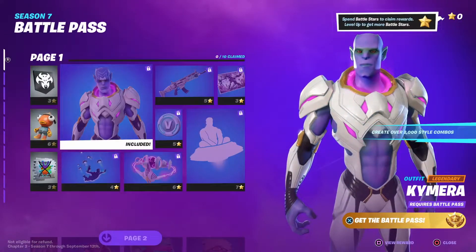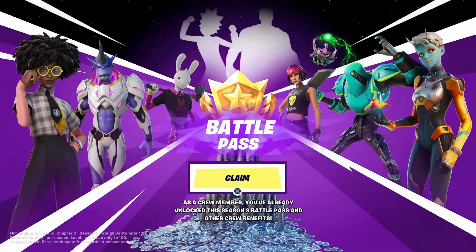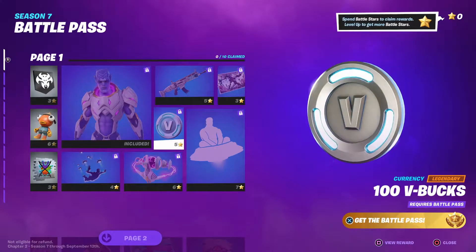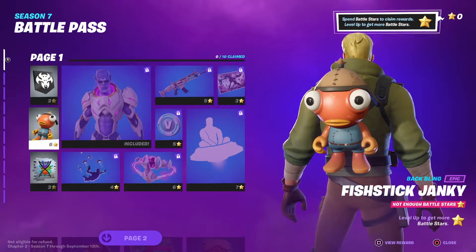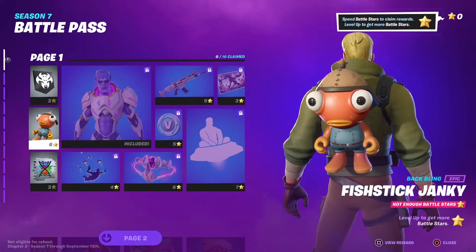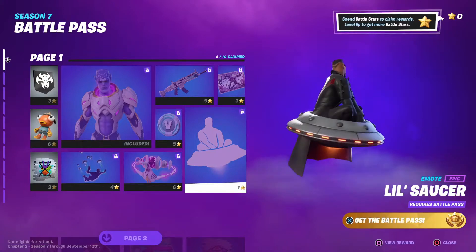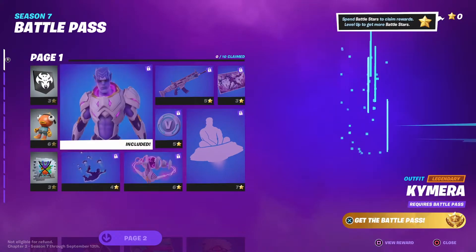What's going on guys, Mojo here. I am here to help you claim your Fortnite battle pass for Season 7 in Chapter 2 if you are a member of the Fortnite Crew already. Now if you go into the game and try to purchase it like you normally would, it's not gonna let you — it's just gonna put you through this infinite loop of you trying to press X on it and it's just not gonna purchase it.